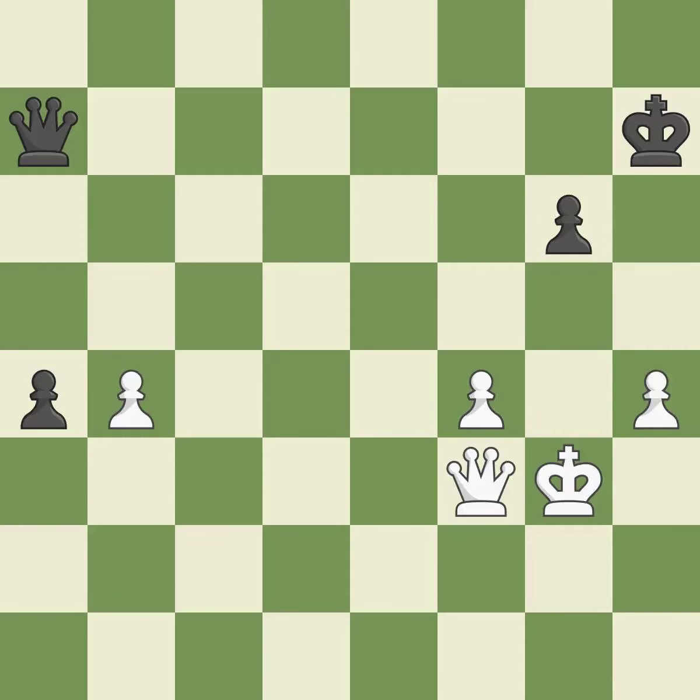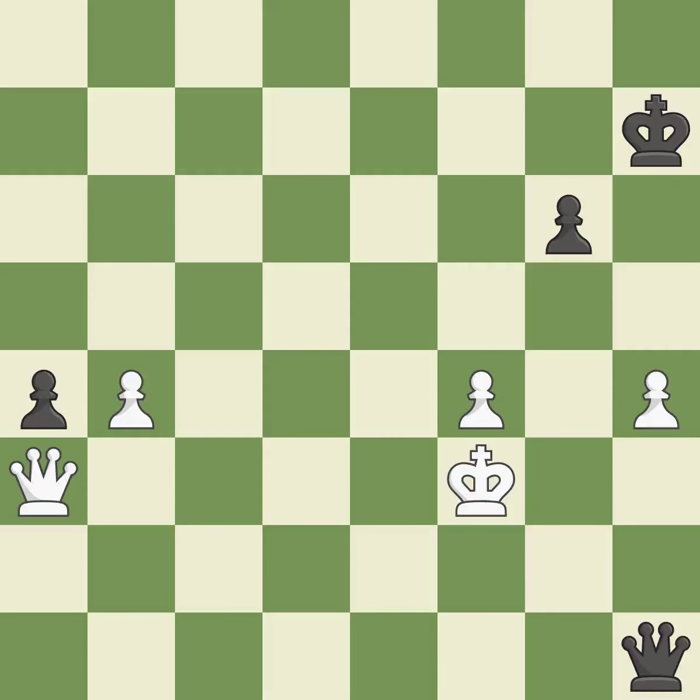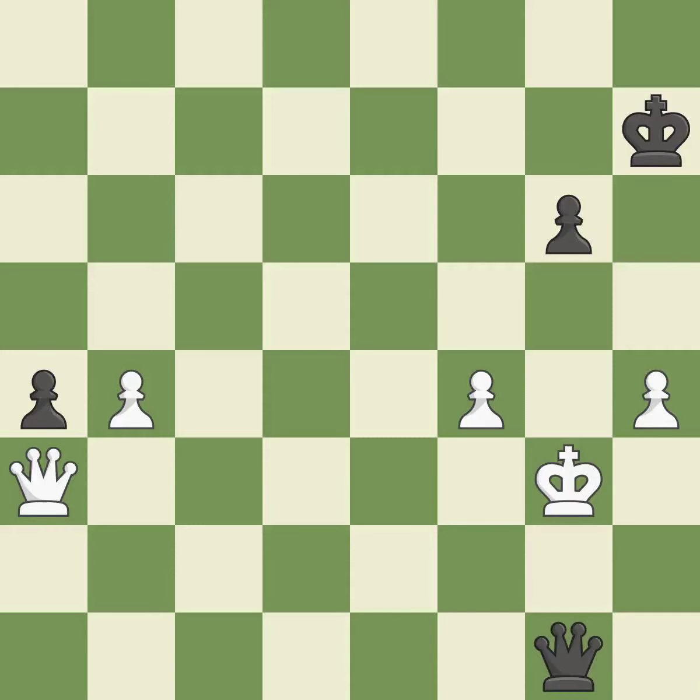This stops the opponent from being able to create a passed pawn — it is good. This threatens to push a passed pawn towards promotion — it is good. This prevents the opponent from being able to push a passed pawn towards promotion — it is best. Very precise — it is best. This evades the check from the queen. This is the only good move — it is a great move. This creates a threat to win a pawn — it is best. This overlooks a better way to evade the check from the opposing queen — it is a mistake. This misses an opportunity to defend a pawn that was under attack — it is a miss. This evades the check from the queen; this is the only good move — it is a great move.